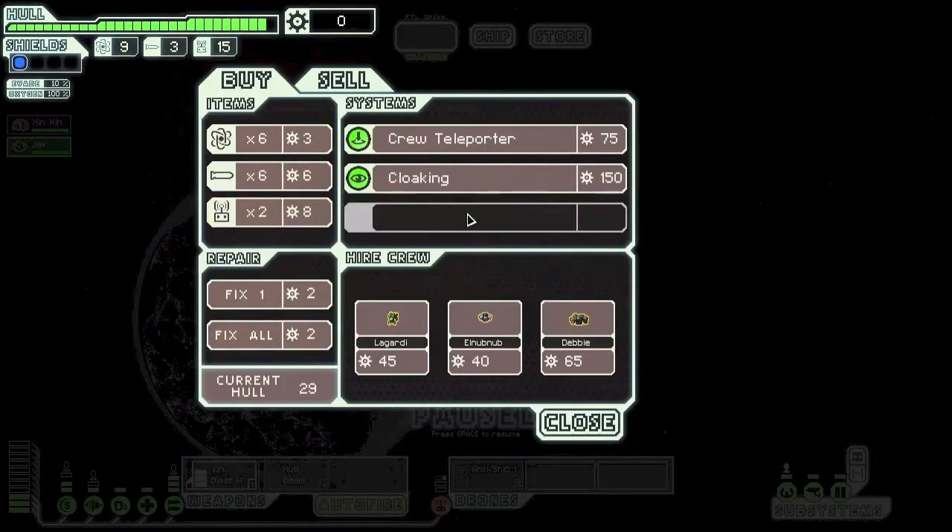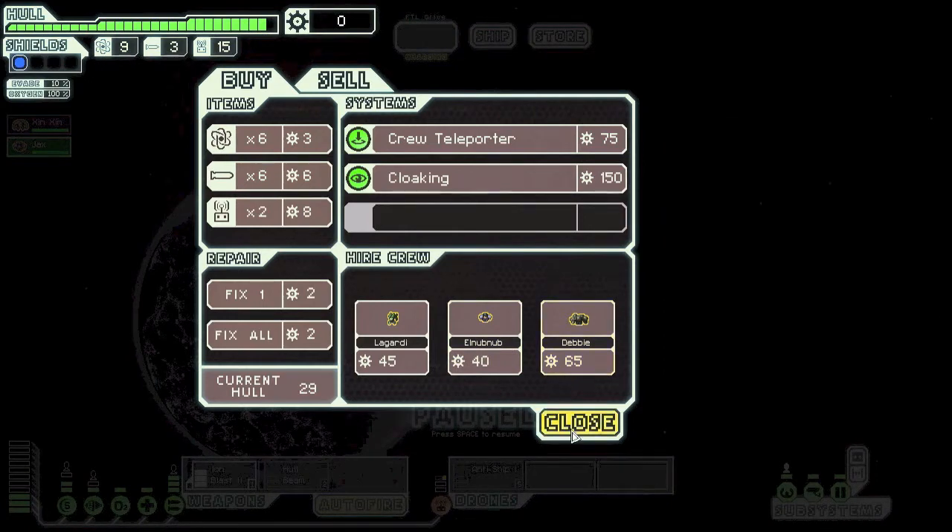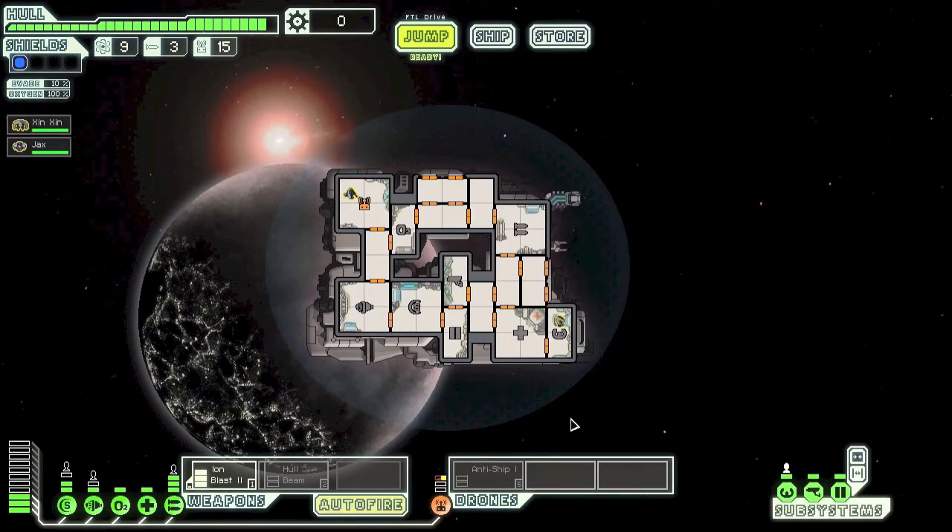Continuing on. Wow, there are a lot of crew for hire. Debbie the Rockman! And El Nub Nub — what parents would name their human child El Nub Nub? I mean, Ligardi I understand, they're an alien, but El Nub Nub for a human is just a sad day. Can't believe their parents called them that. Oh, and we didn't even have enough to fix the ship.